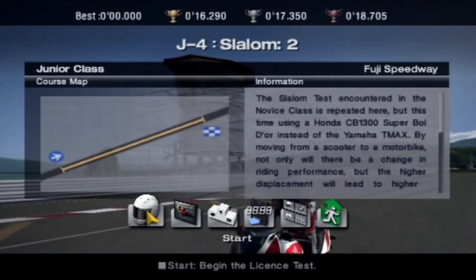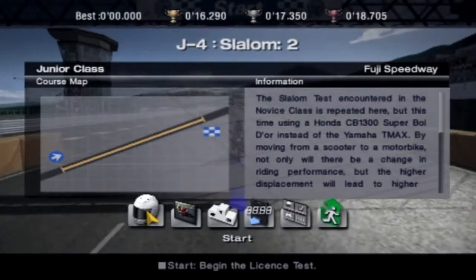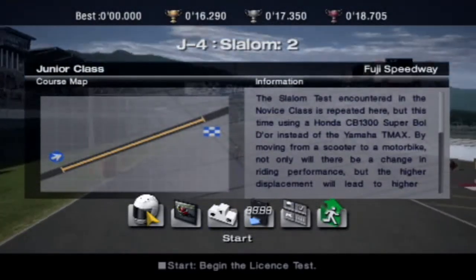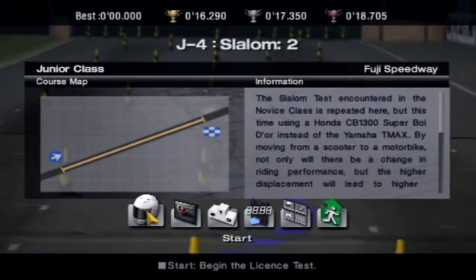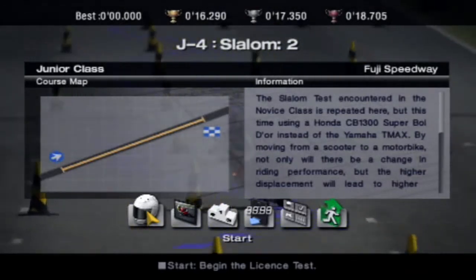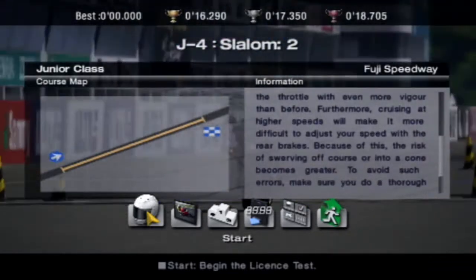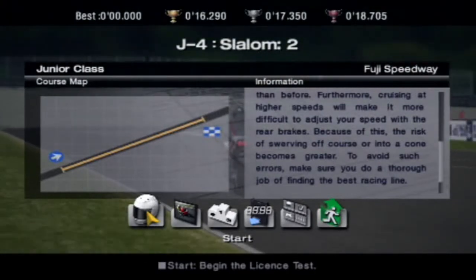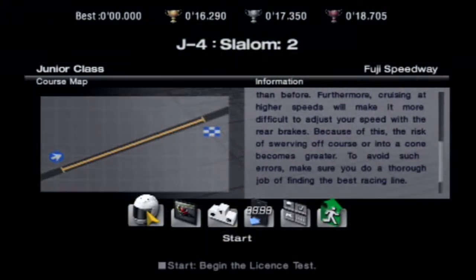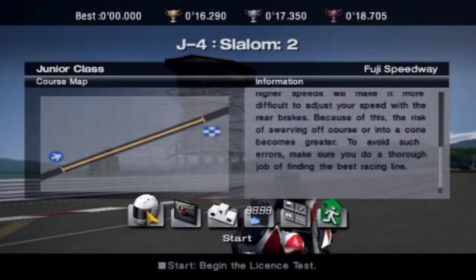So next up is Slalom 2. The slalom test encountered in the novice class is repeated here, this time using a Honda CB1300 Superboy instead of the Yamaha T-Maxx. By moving from a scooter to a motorbike, not only will there be a change in riding performance, but the higher displacement will lead to higher speeds, making it important to handle the throttle with even more vigor. Cruising at higher speeds will make it more difficult to adjust your speed with the rear brake, so the risk of swerving off course or into a cone becomes greater. Make sure you do a thorough job of finding the best racing line.